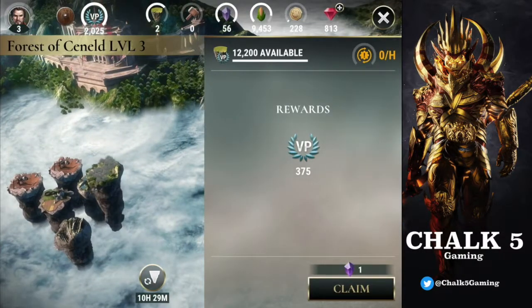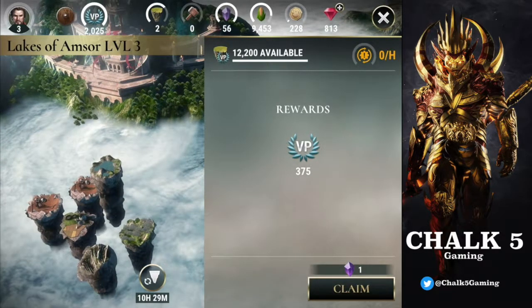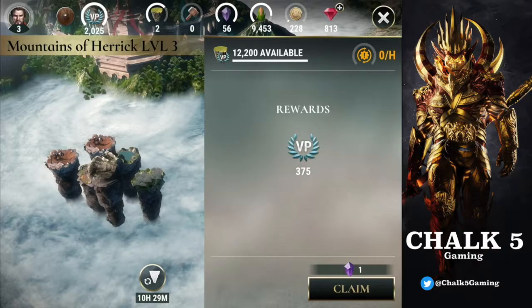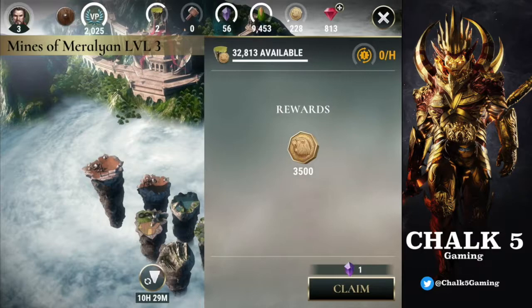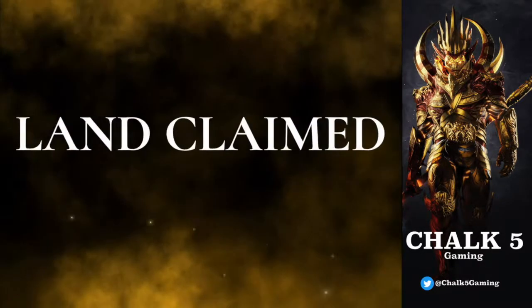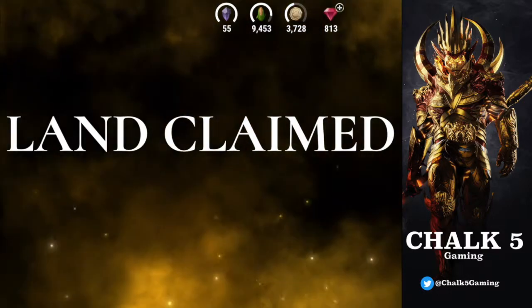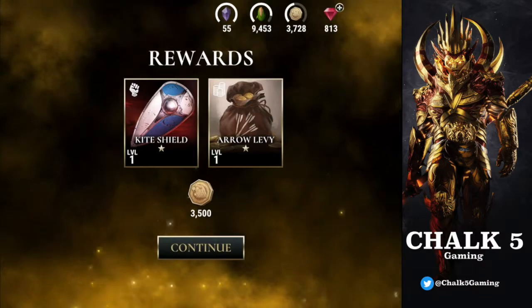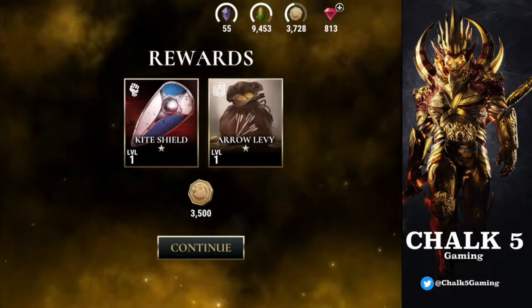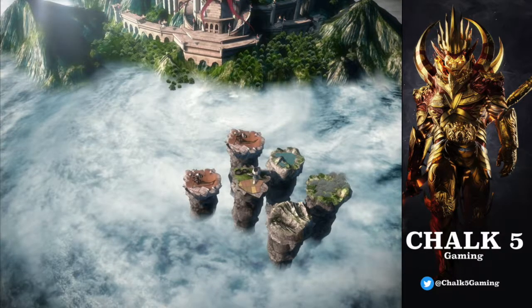I'd quite like to add more islands. Most of them give VP, but this one gives gold — so let's claim that one. You claim it with one perfect crystal. There we go — rewards: kite shield, arrow, and 3500 gold straight off the bat, nice!